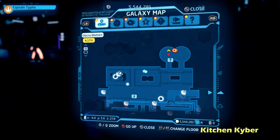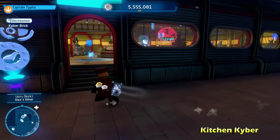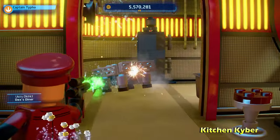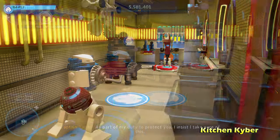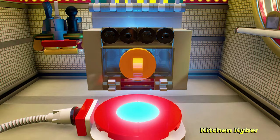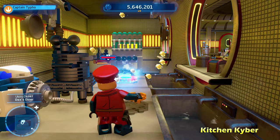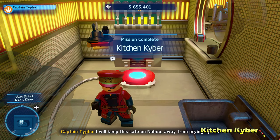Next up, we're going to be heading into Dexter's Diner for the kitchen kyber puzzle. We're going to go behind the kitchen and destroy some of the LEGO objects back there — that will give you a buildable astromech panel. Switch to an astromech, hack the panel, and that gives you a cutscene with Dexter's robot waitress. Behind her is a grapple point, so switch to a character that can grapple — an astromech droid would also work — and you can get the kyber brick for Kitchen Kyber.